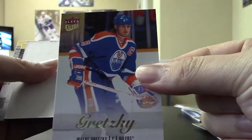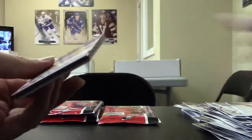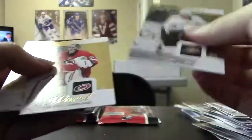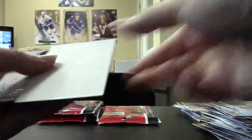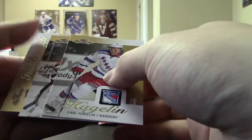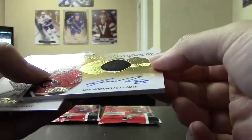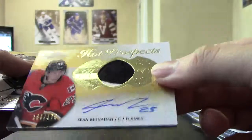Gretzky, Fleer Ultra. Always nice to get Gretzky. Rick Nash, Fleer Ultra. Oh, another auto patch rookie, I think. Who's that? For the Flames, nice, at $1.75. Sean Monahan. Two color.